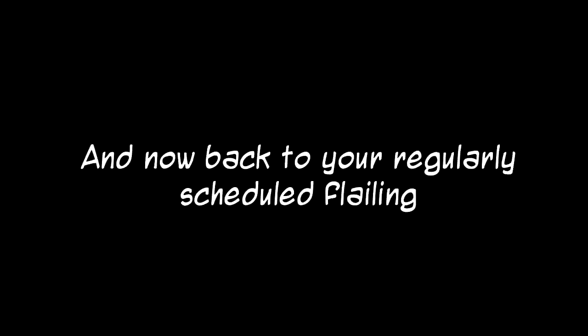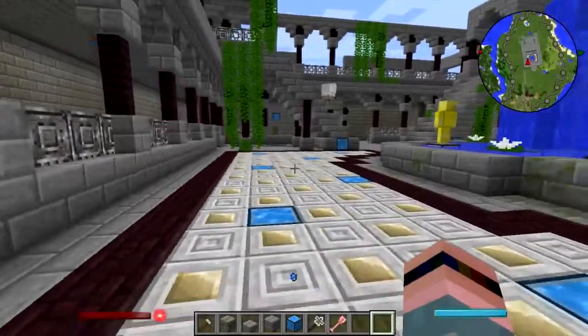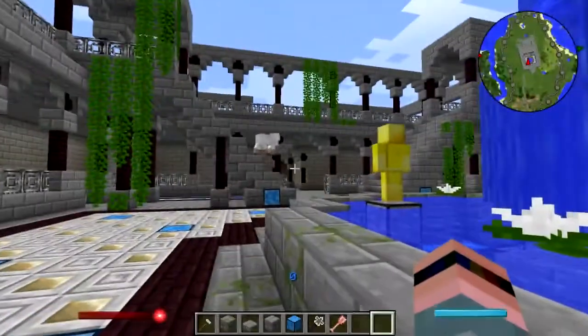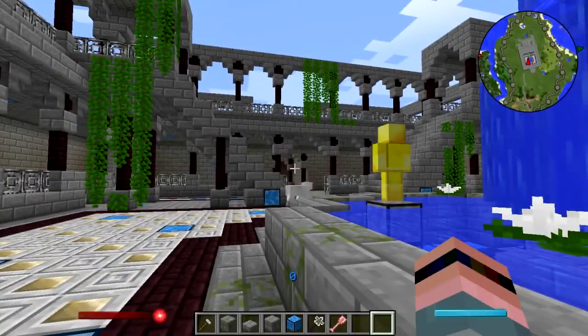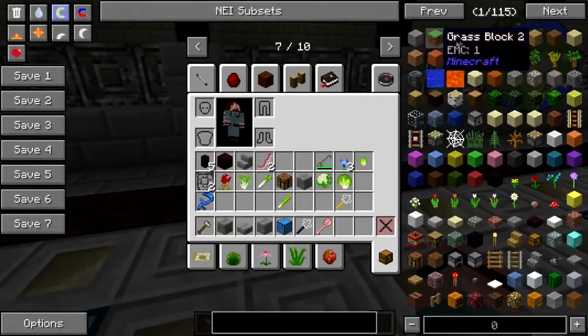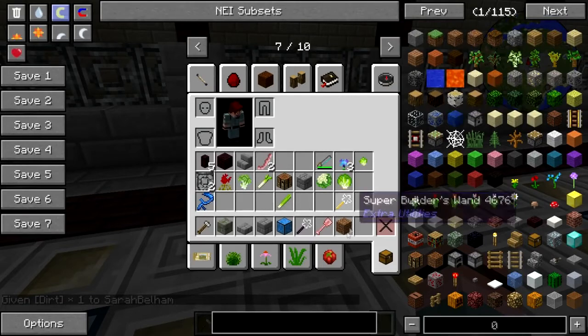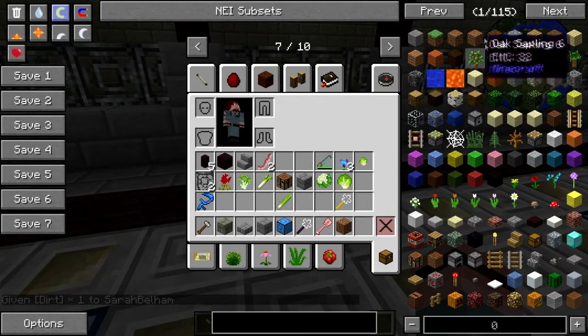I'm a great big dummy because you know what — I tried absolutely everything to get dirt into the pot except right-clicking the dirt in the pot. But in the meantime, there is a way that we can make these things work — give me a dirt block.